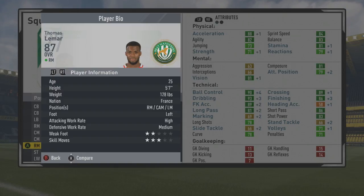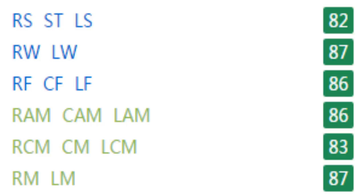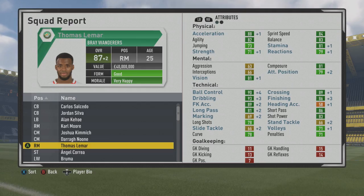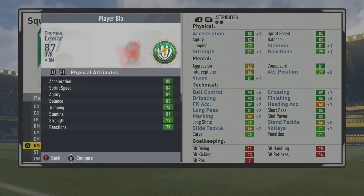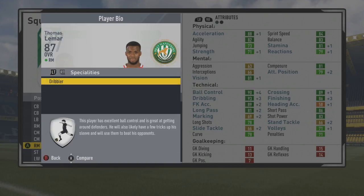We'll take a look at his play information again and what specialties he may have picked up. He has the dribbler specialty, but he's just so well-rounded that it makes up for not having others. He's 82 as a striker, 87 as a winger, 86 as a center forward, 86 as a CAM, even 83 as a center mid, and 87 as a right mid and left mid. His stats: 88 acceleration, 84 sprint speed, 82 agility, good balance, stamina, and strength. Dribbling, crossing, finishing, and passing are all excellent. He can even track back with decent marking and tackling, which is why he rates well at center mid. He's a hugely useful player for any bigger squad because he can fill so many positions once he reaches his potential.